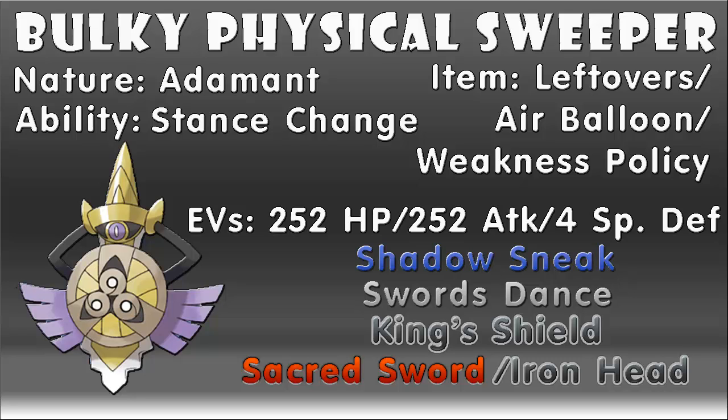You could also consider giving it the Air Balloon, which will make it immune to Ground-type moves for as long as it isn't hit, temporarily getting rid of one of its weaknesses. The final item I recommend for this set is Weakness Policy, which doubles both physical and special attack stats when the holder is hit with a move it's weak to. Being a bulky Pokemon, especially in shield mode, Aegislash can tank practically any super effective move and will get a significant boost when it fights back. For the EVs, we'll be putting 252 into HP, 252 into attack, and the remaining four EVs into its special defense.